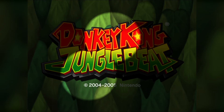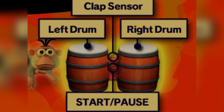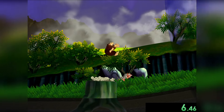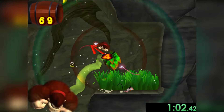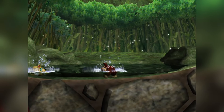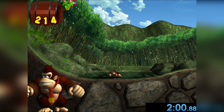Donkey Kong Jungle Beat is that weird GameCube game that you need to play using the DK bongos. Getting used to playing this game takes a while, but thankfully after the first level, we'll slide down this hill to land in a water puddle. Sure, this might not be a full proper lake, but it's refreshing nonetheless.